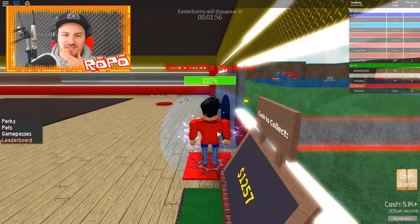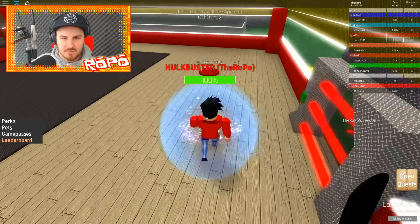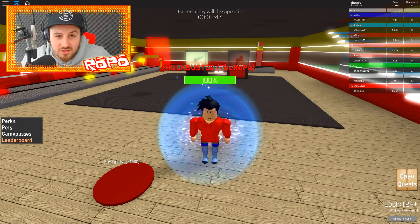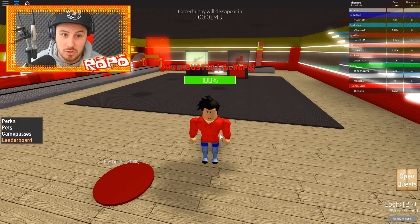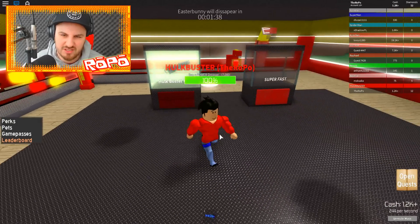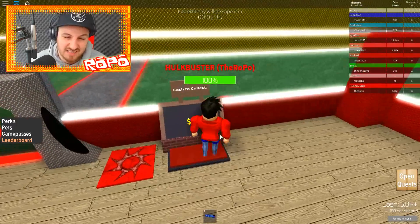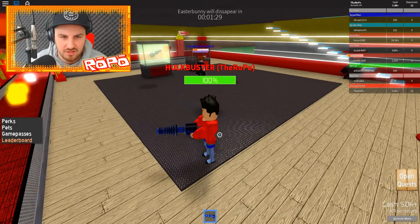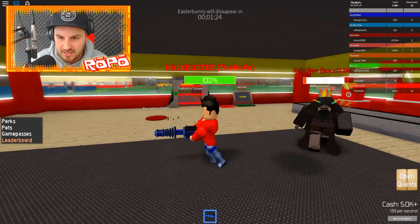No one ever tries to kill the Easter Bunny because he's just too powerful. Let's buy the stairs and get upstairs. We're getting pretty close to the Hulkbuster costume already and we're not even five minutes in yet — this is real good! My shed weapons don't work, but we have to buy them so it's kind of whatever. What are you doing in my house? You do know you're gonna die. What is that — it's Kylo Ren!